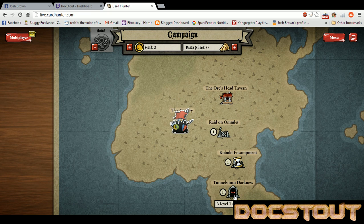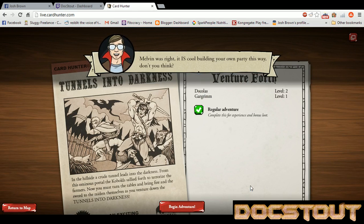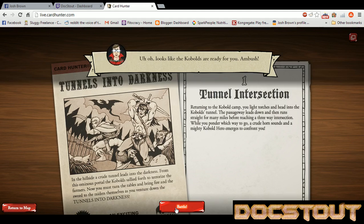So let's go to an adventure. All these adventures are kind of patterned after classic Dungeons & Dragons, including the little Dungeon Master guy. We're gonna play Tunnels into Darkness. Looks like the kobolds are ready for you — Ambush! Chapter 1, Tunnel Intersection. Returning to the kobold camp, you light torches and head into the kobolds' tunnel. The passageway leads down and runs straight for many miles before reaching a three-way intersection. While you ponder which way to go, a crude horn sounds, and a mighty kobold hero appears to confront you. This doesn't sound too bad.